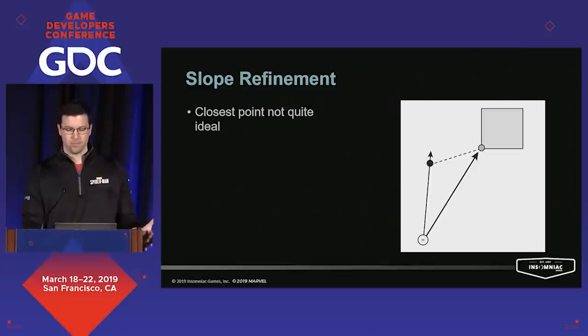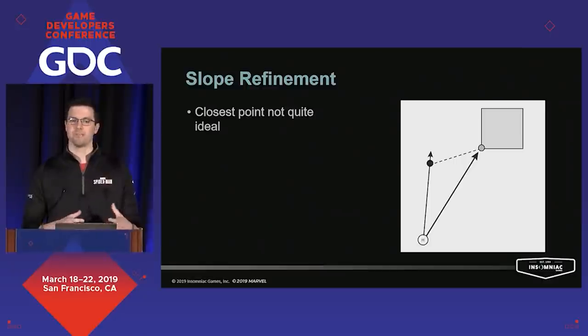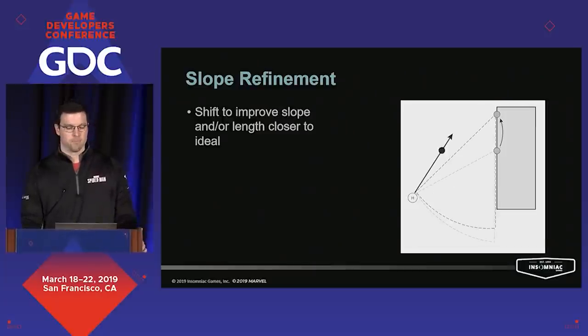Now that we have a point, we need to refine it a little bit to make it more effective. Our blended point can change the slope and the line length a lot, which can lead to really long flat lines, short and steep lines, and everything in between. We wanted to give the player a more consistent rhythm with swinging, so we needed to keep those lines as consistent as possible. This is an example of shifting the attach point up just a little bit to get closer to that ideal slope, which had gotten overly flattened by the closest-point calculation. By moving towards this ideal slope, we prevent the player from having an excessive drop during the swing, making it more consistent and predictable.